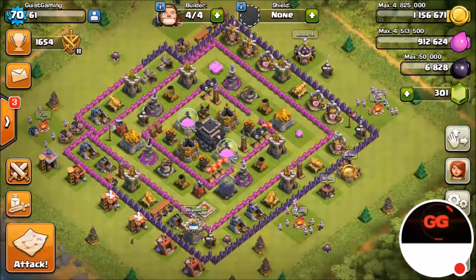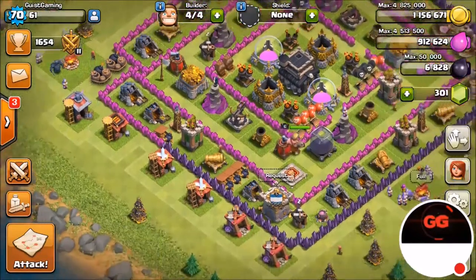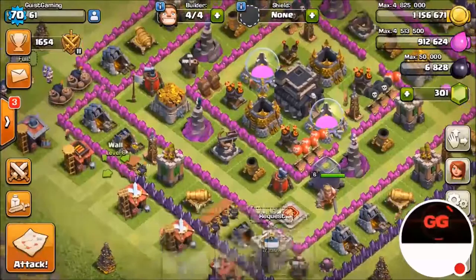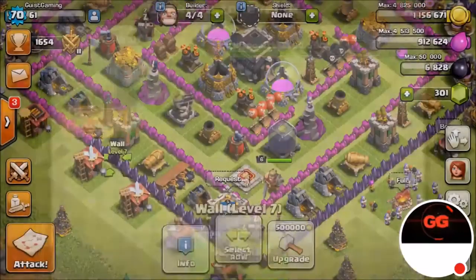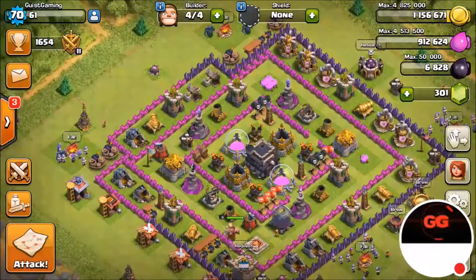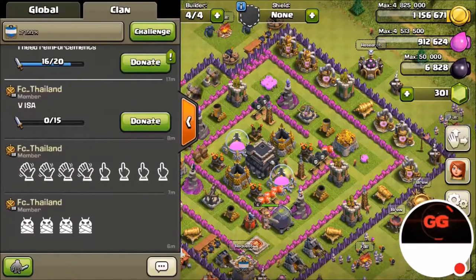My base is spread out so I can upgrade all the walls first. I can upgrade my cannons and pretty much all my defenses and camps right now. I even have level seven barracks. What I want to do is upgrade all my walls because they're lacking — still the pink walls. We're trying to get to level eight walls, but we'll upgrade to level seven first, then upgrade defenses and work toward level eight walls.